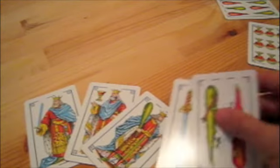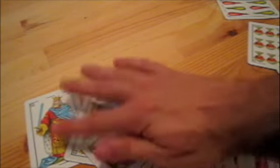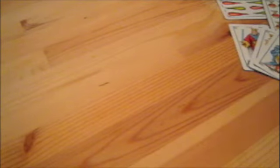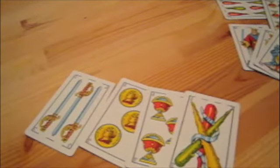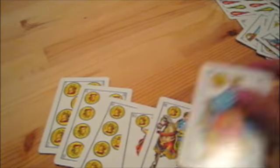Now we have full house — that is a pair plus a 3 of a kind. And then we have 4 of the same card: 4 threes, or whatever — that's called 4 of a kind, or poker. And the best one is a Royal Flush — it's like a straight but all from the same suit.